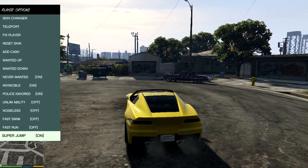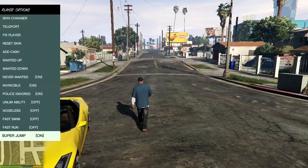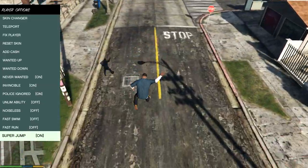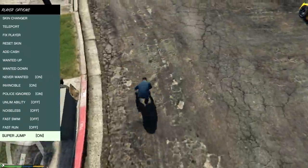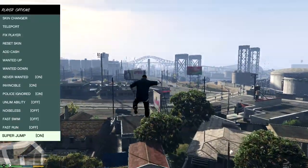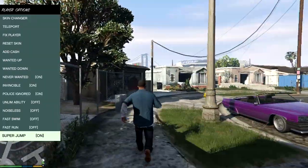Let's have a look at this super jump. Put super jump on, let's get out of the car. This is probably the funniest one. We can all of a sudden jump three stories high. It would be good if you could hold it down — the longer you hold it, the higher it jumps — but this is still pretty fun. It's like being on Crackdown. See if we can jump on top of these buildings.